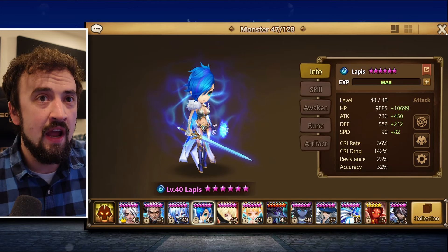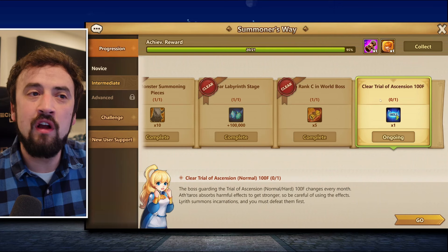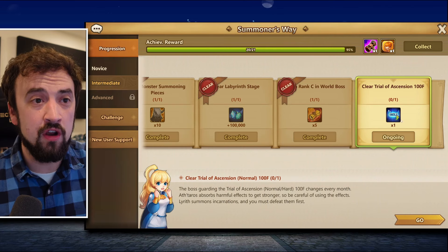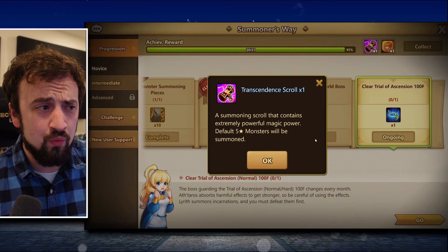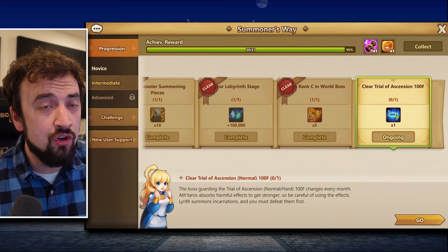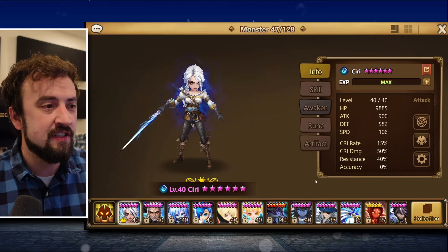Lapis is given away — you just follow the Summoner's Way. I'm currently on intermediate, working on clearing Trial of Ascension for 100, which will give me a skill-up I can use on Lapis and a default 5-star monster scroll, so maybe I can hit a good 5-star. That's a goal I'm working on — that's where you get Lapis.